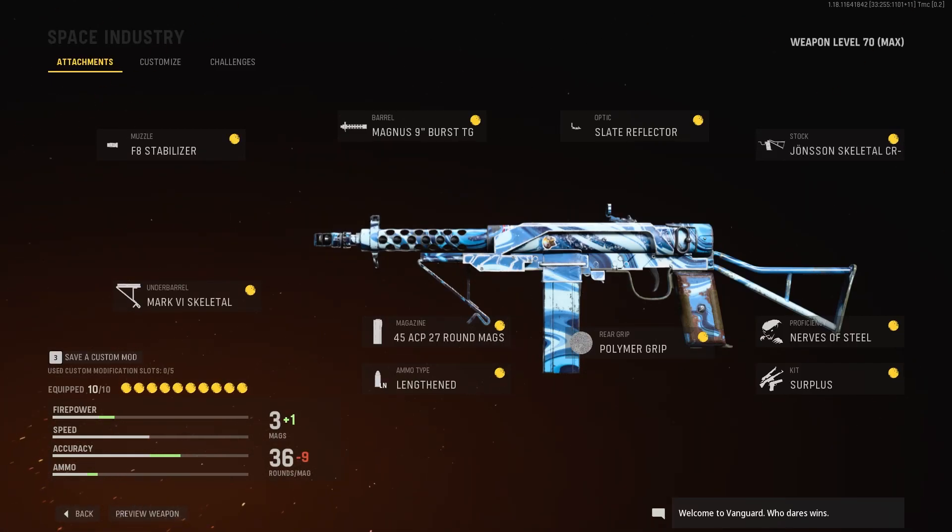What's good everyone, it's Smudgy here. We're gonna ignore that I haven't uploaded in almost a month — I'm just gonna move on because life got busy. Here is the H4 Blixen gold camo guide and we're just gonna pretend that nothing ever happened and move on as usual.